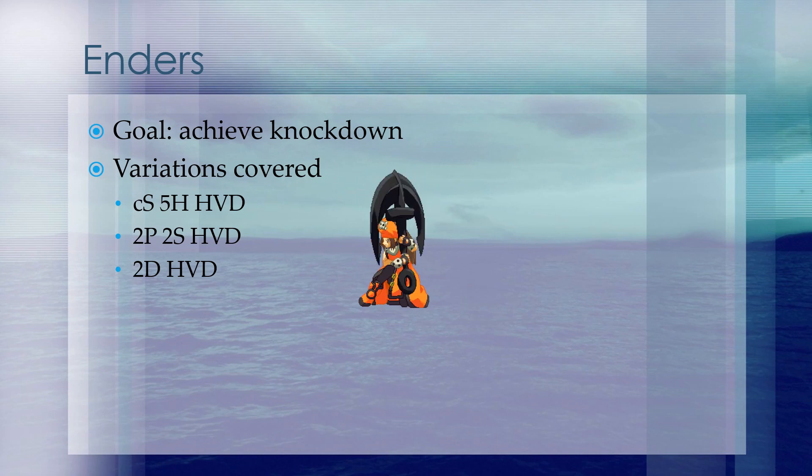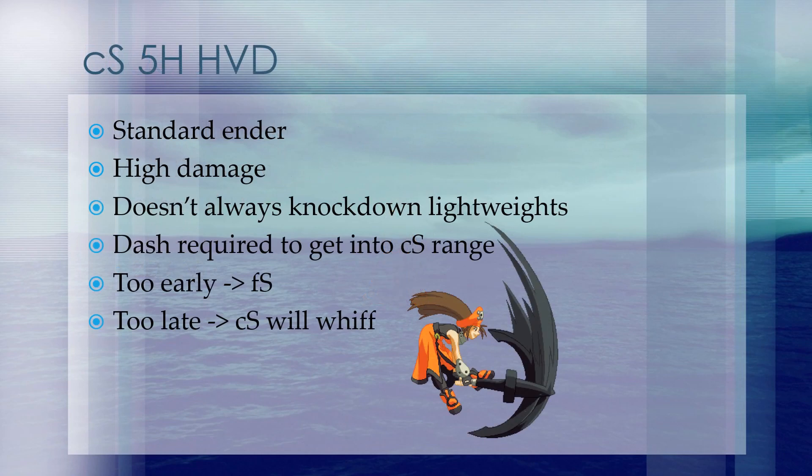Once you are done performing your loops, you want to achieve knockdown, and from knockdown you can go for okizeme. The variations we're going to cover today are close slash 5 heavy slash, 2P2S, and 2D. The close slash 5 heavy slash variant is the standard ender as it does a lot of damage. However, it doesn't always knock down lightweights. There is some timing tricks you can do to try and get knockdown on lightweights — this will usually involve running deeper and doing the close slash a little bit later. This variant is not reliable for lightweight knockdown, so it's not recommended unless you're trying to go for damage to kill. It does require a dash in order to get into close slash range. If you press close slash too early, you will get far slash; if you're too late, the close slash will whiff.